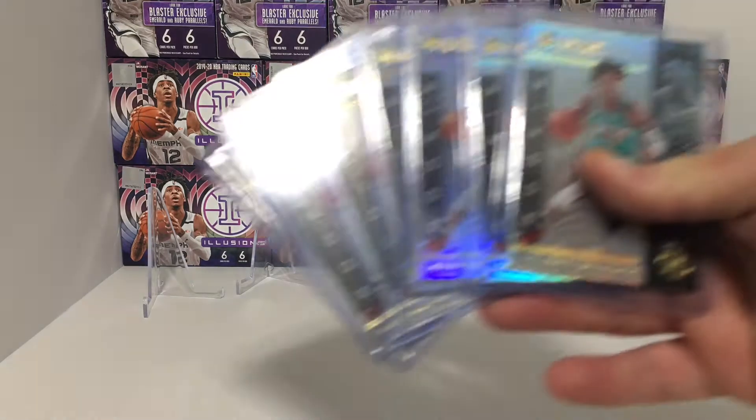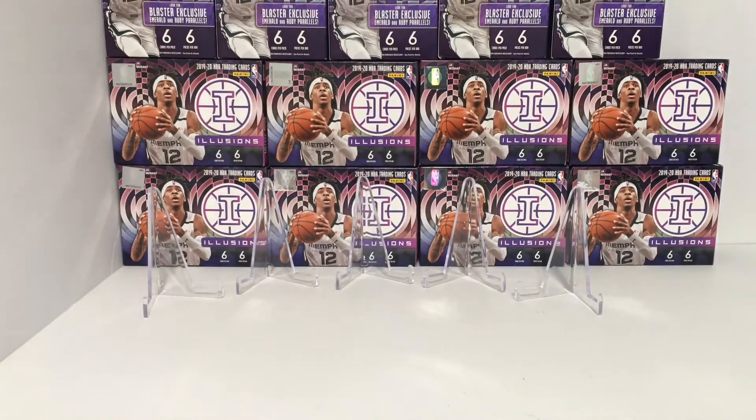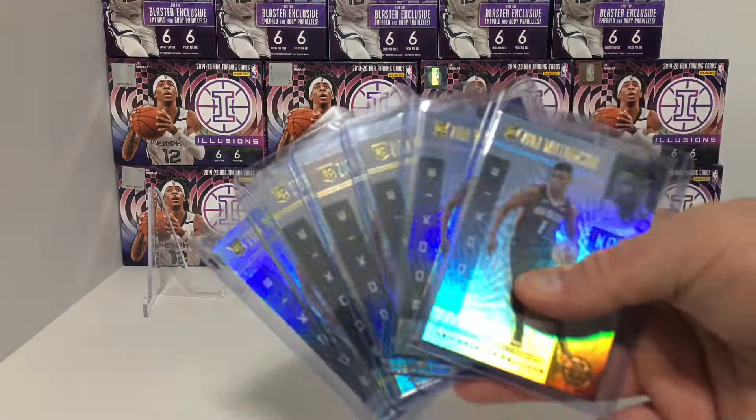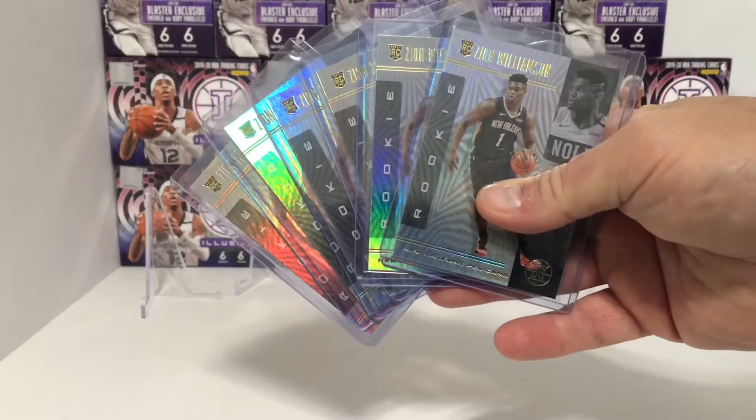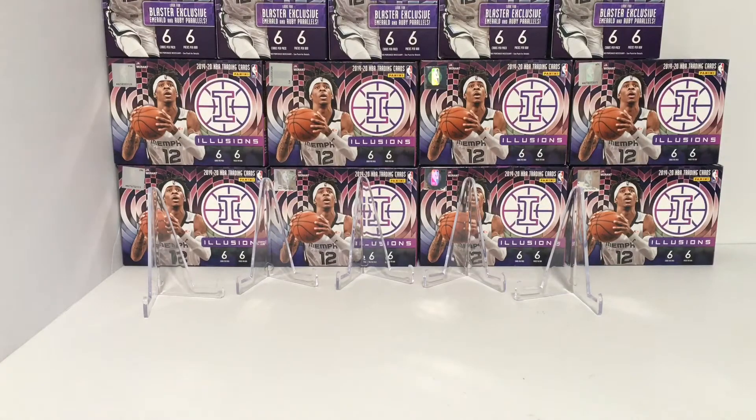We got at least four of every single rookie in the set, so I'll just show you some of the big hitters. We got seven Ja Morrants and then six Zion Williamson rookies. For the base cards, we'll do some LeBrons — we got 12 LeBrons.